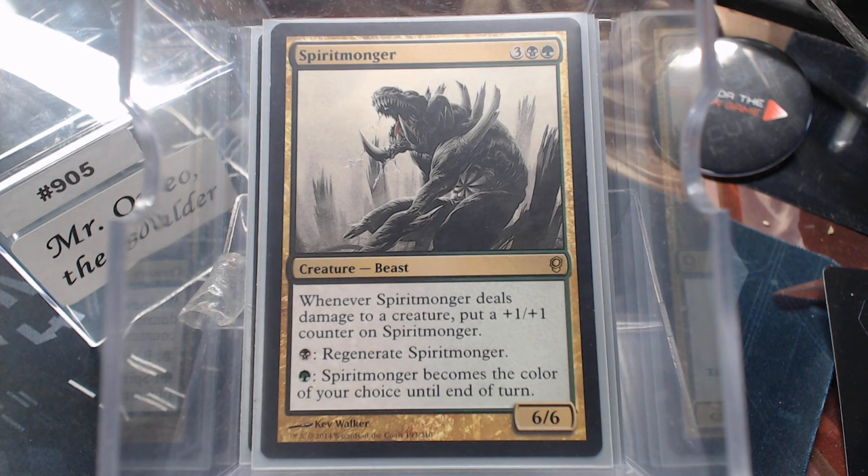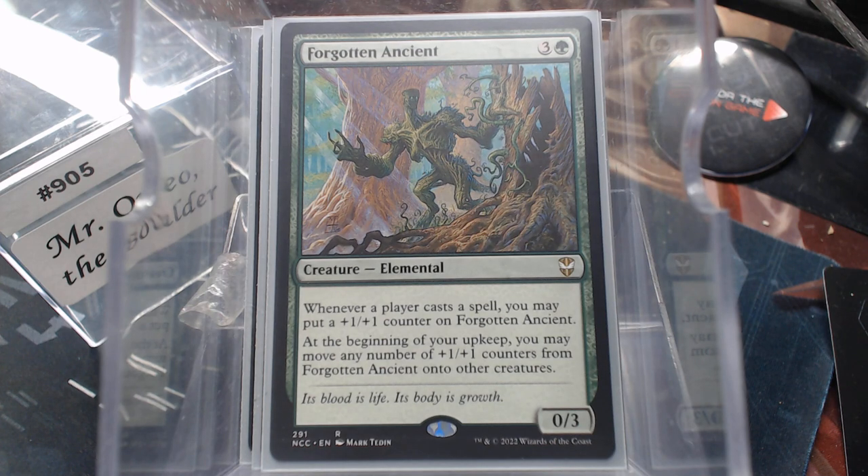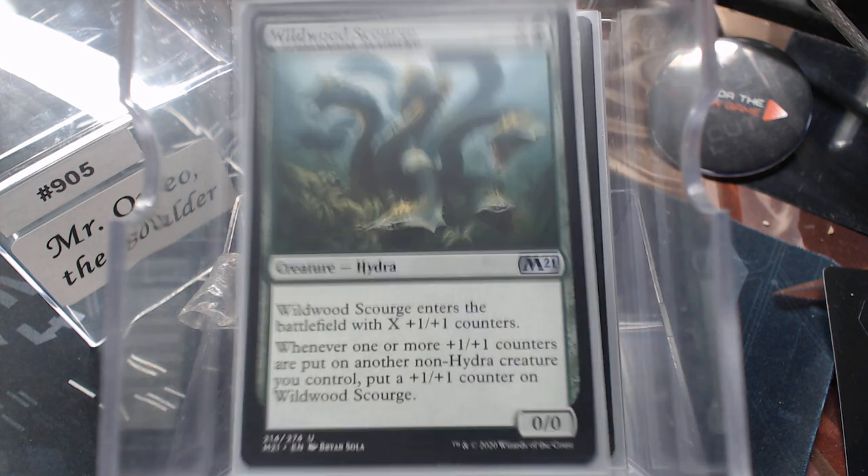Spiritmonger deals damage to a creature, it gets a counter, it can regenerate, it can change colors. Spiritmonger was a beast back in the day — I guess it's still a beast now. Paragon of Modernity: it's going to be three colors and it's going to get the counter. I wanted some kind of flying blocker, that's why it's in there. The Forgotten Ancient — a player casts a spell, you know how silly that sounds? It's so good. Wildwood Scourge — we're getting into Hydra territory now.